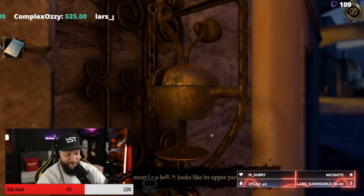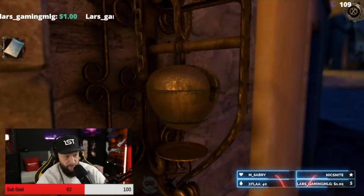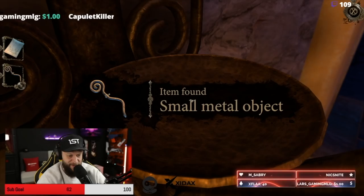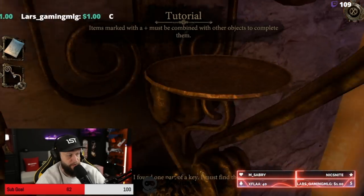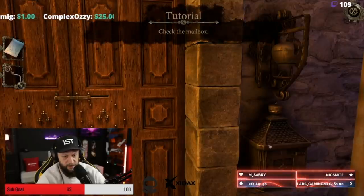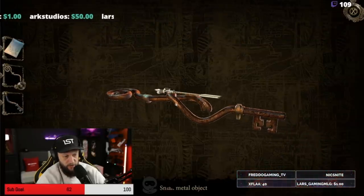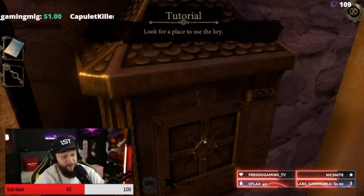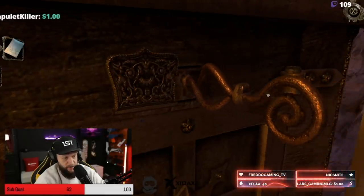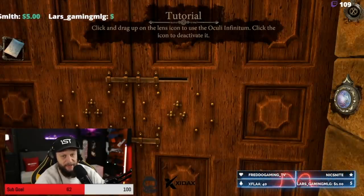Oh, here we go. What do I do now? What a strange bell. Small metal object, you don't say. Okay, let's look at this key here. All right, check the mailbox — this is a mailbox. Wait, can I connect the two? I feel like this is gonna be a fun adventure, gang. We're gonna have a lot of fun on this quest. Obviously, this is where you put the key. This must be the oculi infinitum Leonardo mentioned in his letter. Where can I test it? This is exactly like the room, isn't it?